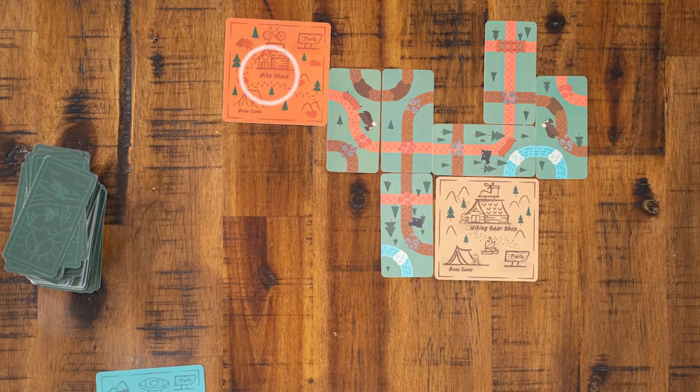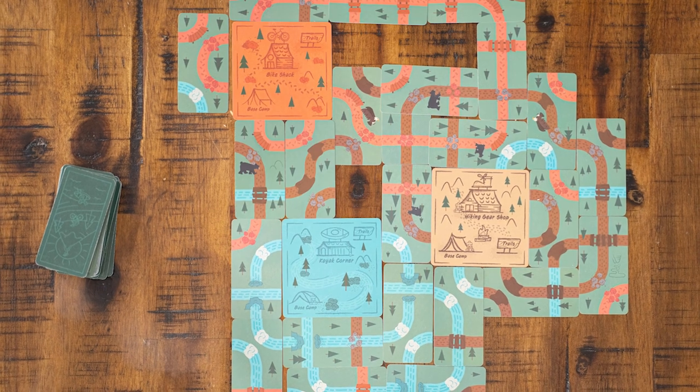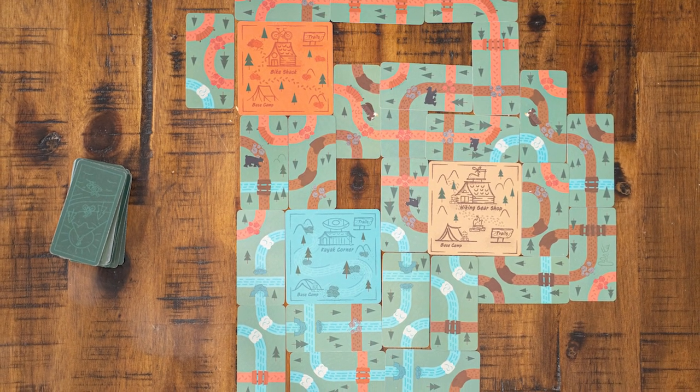On rounds 2 and 3, you will start by laying a campsite. And in round 4, you will simply lay 6 cards, for a total of 3 campsites and 24 cards. This is again the same as the base game.